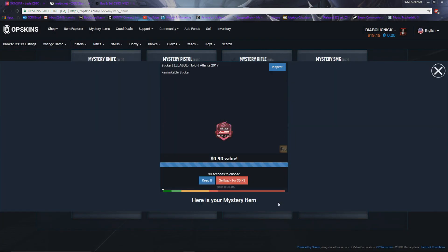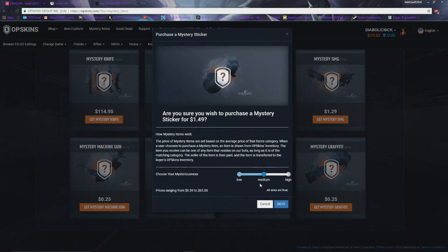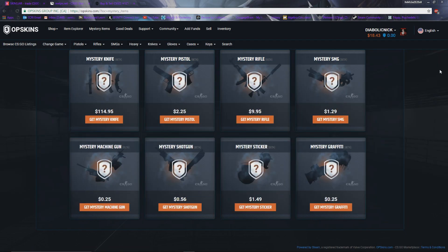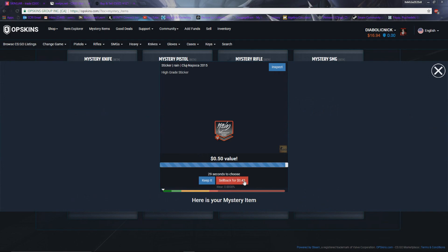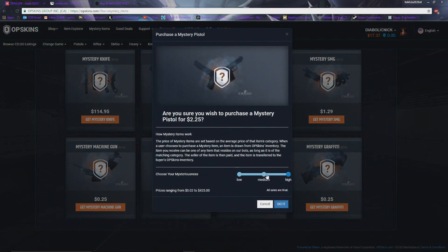A $0.90 value — gonna sell that back. Do that again. Ooh, a $3 sticker, I will keep that, that is some freaking value. Get mystery sticker, let's do a high thing — $0.50 value, sell that back.